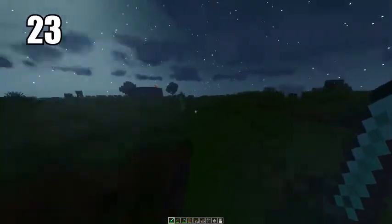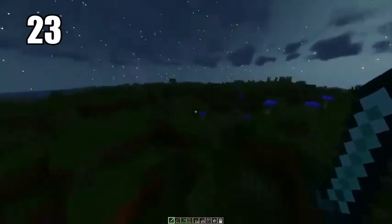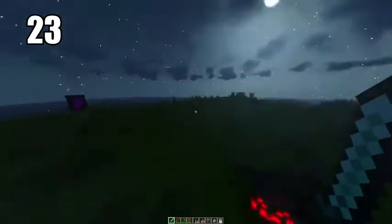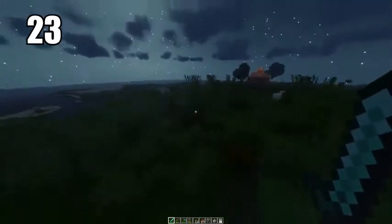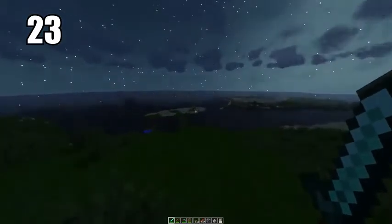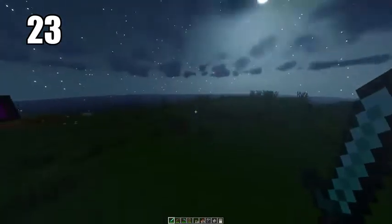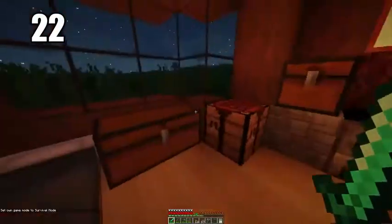Tip 23 is sprint jumping. This is just jumping while holding your sprint key — it's the easiest and fastest way to get around, faster than just sprinting. It does take up a lot of your hunger, but it's by far the most efficient way to travel. If you have auto-jump as a setting I recommend turning it off since it's easier to manually control, but sprint jumping is the best way to get around.